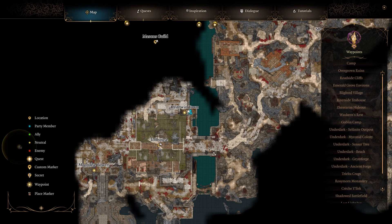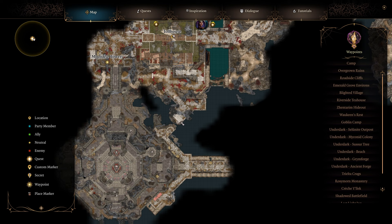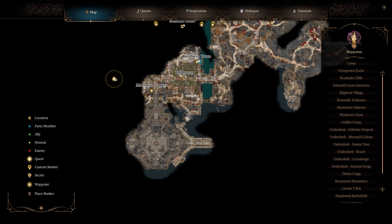For those following along, I'm going to make my way down through here, jump over here and tell them I'm siding with the Absolute, then make my way into the prison in the lower levels. I'll help the Deep Gnomes and Tieflings escape, then kill the Warden to get three items, then make my way up into the Absolute Camp area, check some vendors, and grab several items upstairs.